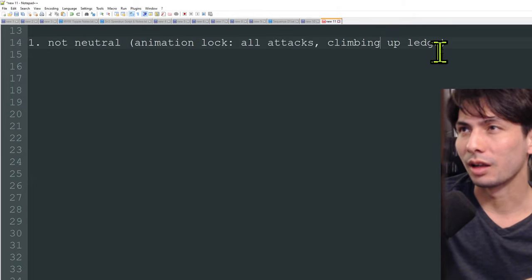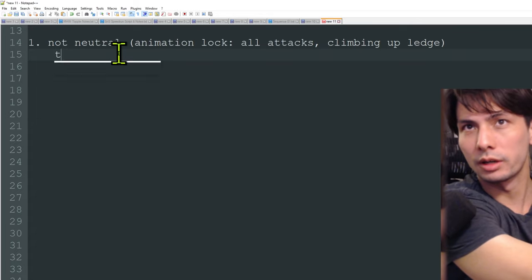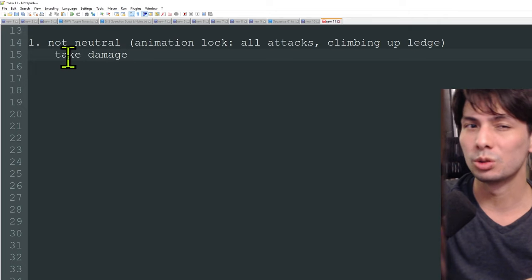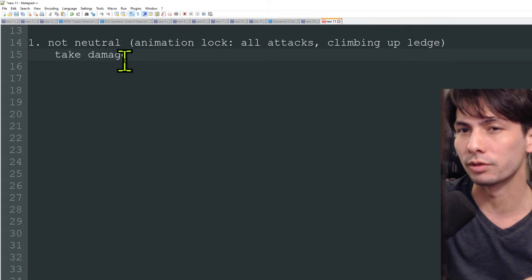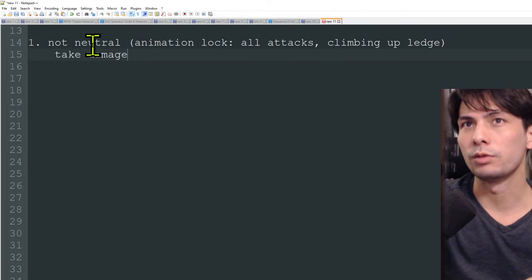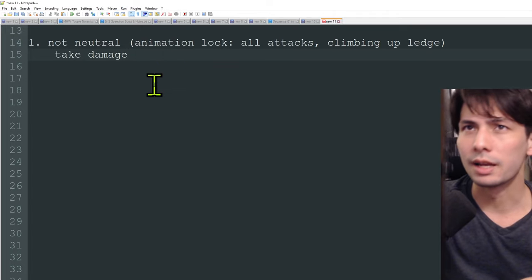Animation lock is the source of getting hit for a lot of things in Monster Hunter. Under this state, the only thing that can happen is you take damage. The monster might whiff, but that's usually unlikely due to their tracking and AI. If they do whiff, it's usually due to some environmental factor like uneven elevation or a slope. For all intents and purposes, if the monster is locked onto you and you're caught in an animation lock, you are going to take damage 99% of the time.